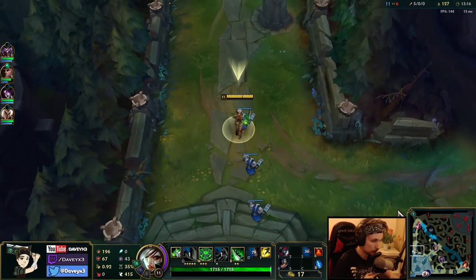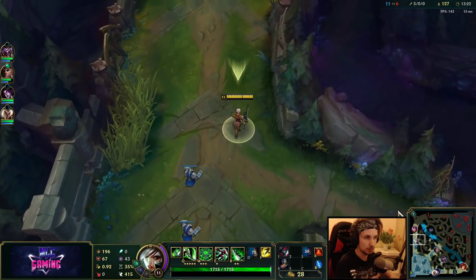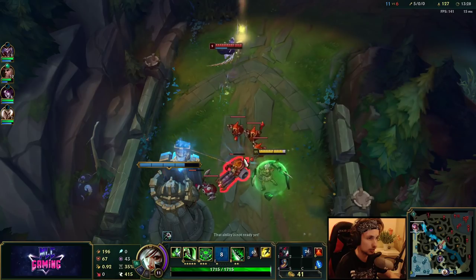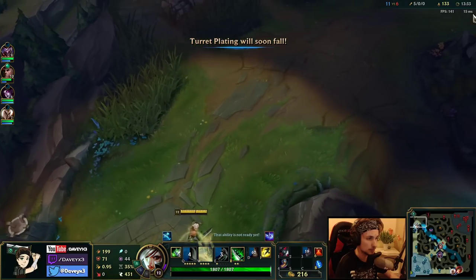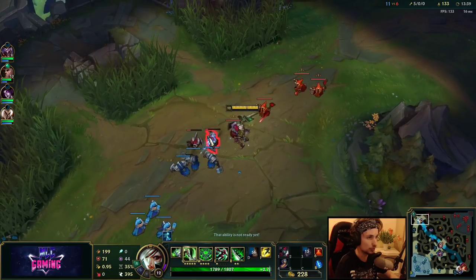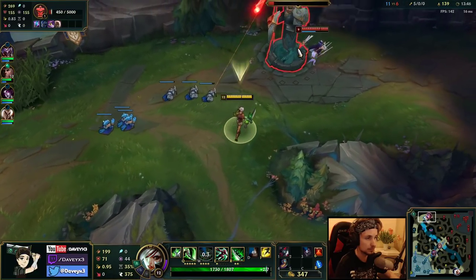As for the snowballing build — I recommend going for the Ghostblade build if you're snowballing insanely hard within the laning phase. If not, then I always recommend going for the Death's Dance build instead. I always recommend the Ghostblade build when you're snowballing because you're going to get a lot of damage and it's not really that expensive to buy either.